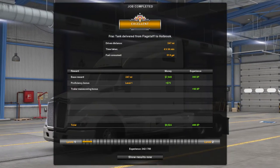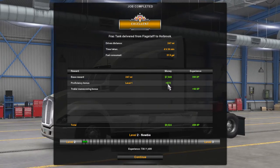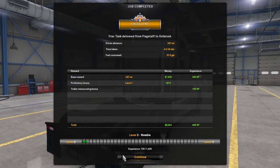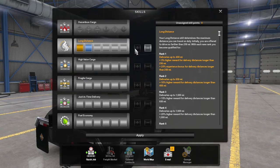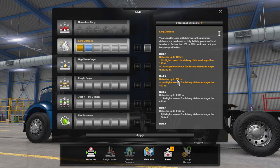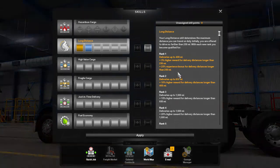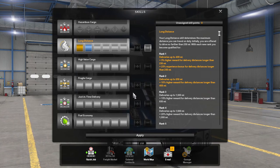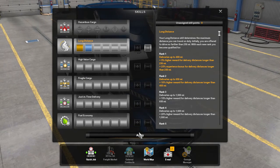398 XP. Now that we have a level versus last time, we get a proficiency bonus in cash each time. Plus 90 XP for the delivery — we just eked into level two. This time it did take us right into the skills screen, so we'll go ahead and add another point to long distance, which gets deliveries up to 650 miles. We won't see that until two jobs from now, but next job we'll be up to 400 mile deliveries. Then we'll start opening up different cargo types. Fuel economy is the last thing we'd do since it has very minimal benefit and doesn't help leveling up.